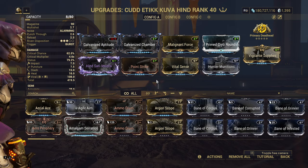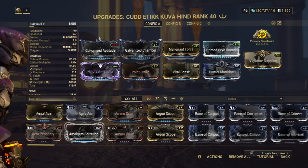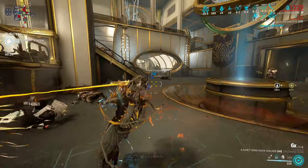Galvanized mods are so powerful that it's worth it, but for some builds you need reload speed, fire rate, and that might stop you from being able to add something else — so use Toxin to just make Viral and run with that.